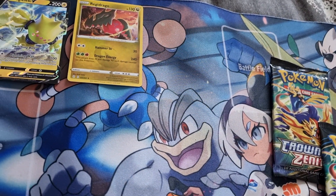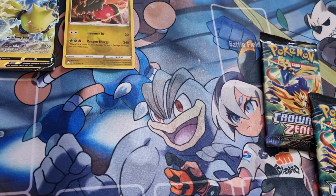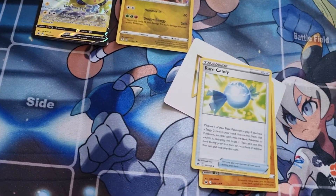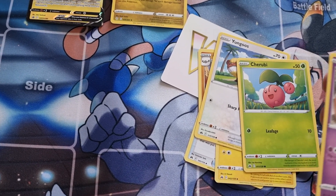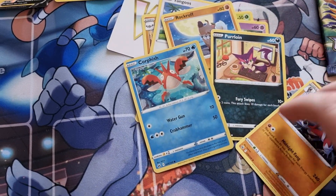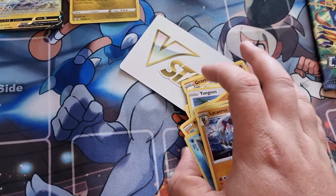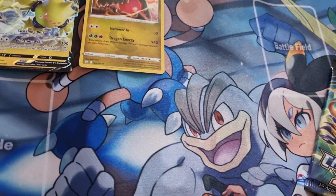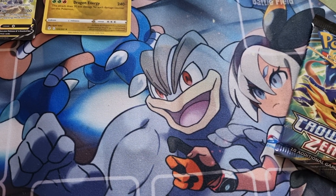Code card. V-Star thing. Graveler, Recandy, Luxio, Yungoos, Cherubi, Execute, Rockruff, Purloin, Corefish, core artwork, and Lycanroc. Okay, first pack — not as lucky as I wanted, but never mind. Onto the next one.